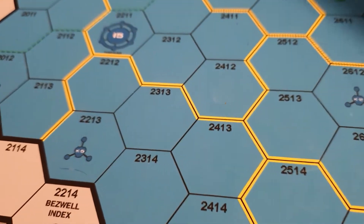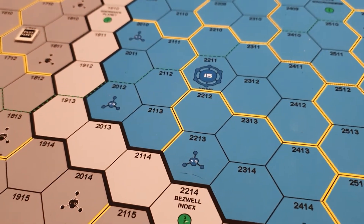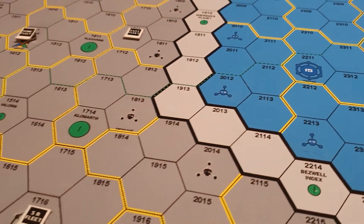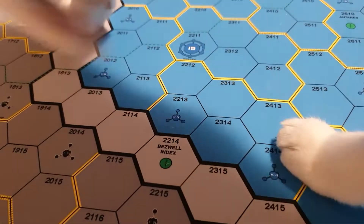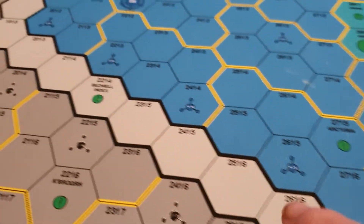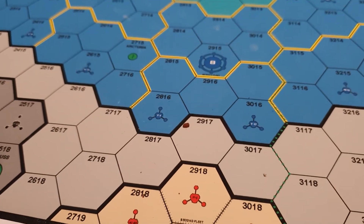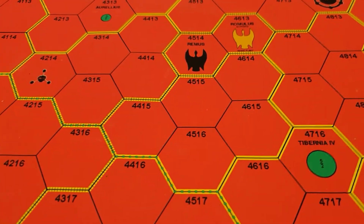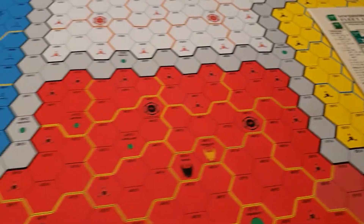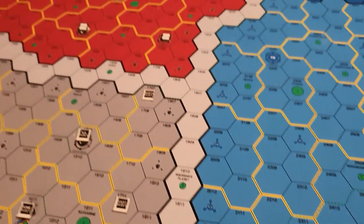We've got the various national areas, like the Federation - you see these little yellow lines around it. These are provinces, all of which contribute to your economic power. The grey areas between the black boundaries are the neutral zones between the various national groups. We have the Federation, we have the Romulan Space Empire, we have the Gorns, and the Interstellar Confederacy, which we won't get involved with at the moment.